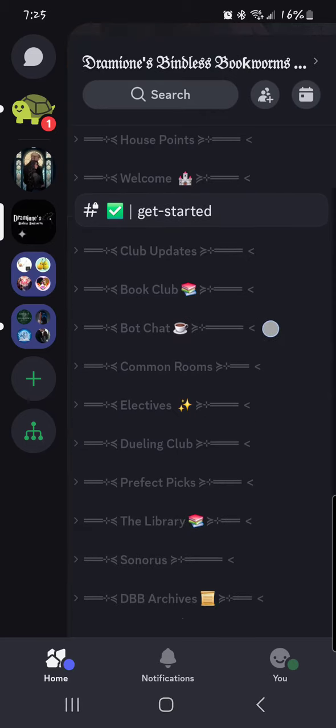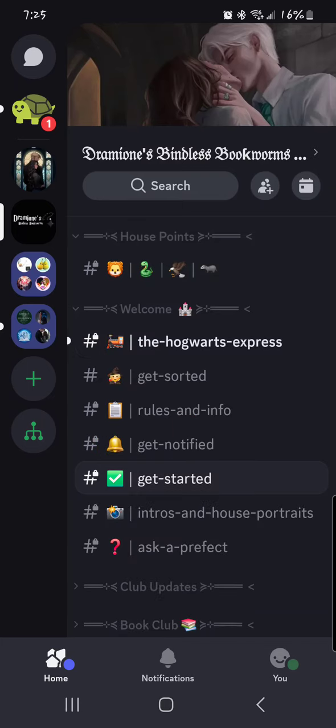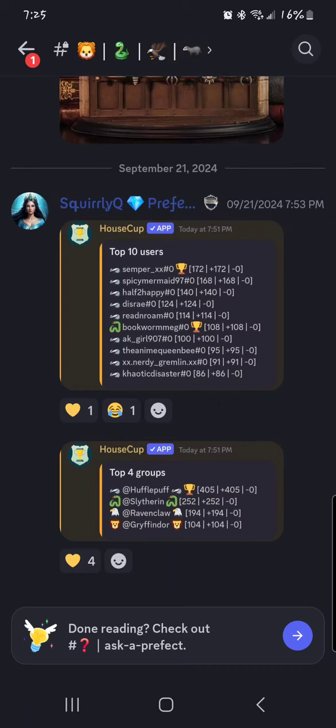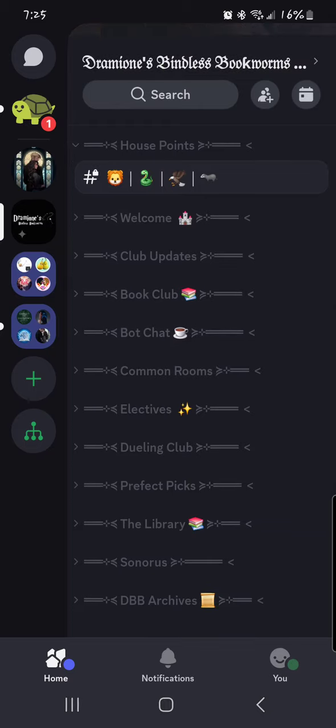Now, bread and butter — this is our server. What you're going to see here are categories: these big lines with the arrows on either side. Once you open up the categories, there are several rooms in each. First, house points. We are absolutely keeping house points here. You will see me updating them as they are given out. There's a leaderboard for individual users as well as houses. Right now the Hufflepuffs are kicking butt, which is fine. Points are given out for literally anything you do — playing a puzzle, joining trivia, sharing your steps in our walking challenge. Under the house points category, that is the only room available.